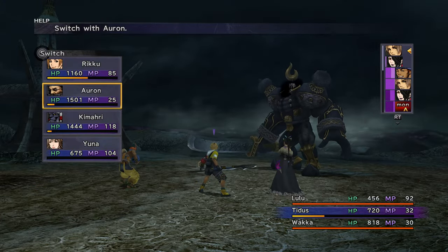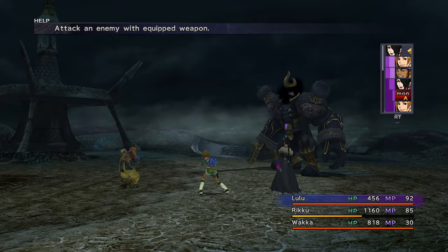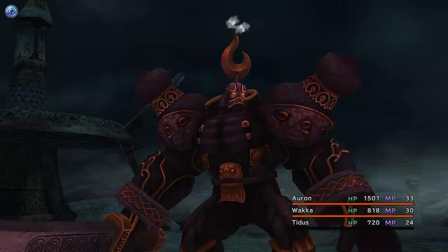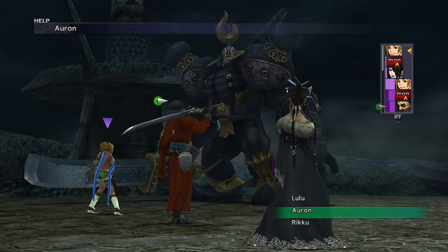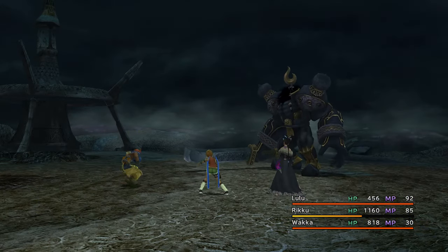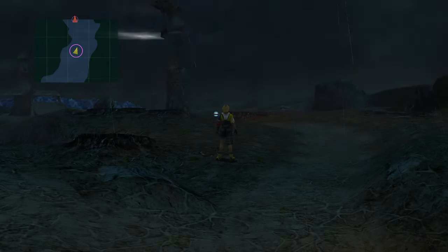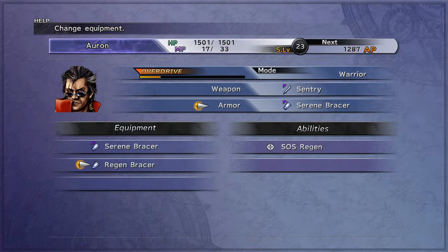For the next section, you will now encounter Iron Golems. You can steal Light Curtains to cast Protect. If you encounter them with One-Eyes, use a Smoke Bomb. Otherwise, have Khimari Provoke. Iron Golem will use Power Break, and Rikku or Kimahri should use a Light Curtain to protect Tidus. You can either whittle away his health or hit with Stone Touch and Death Touch until one of them takes. The Iron Golem also drops SOS Regen Armor — with this, I've often cast Haste on a low HP person just to have Regen work faster.